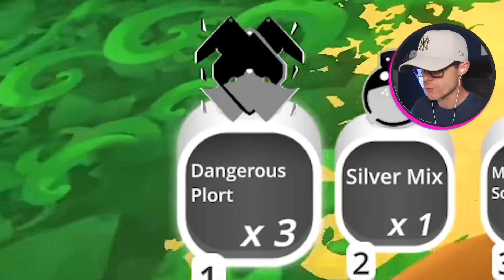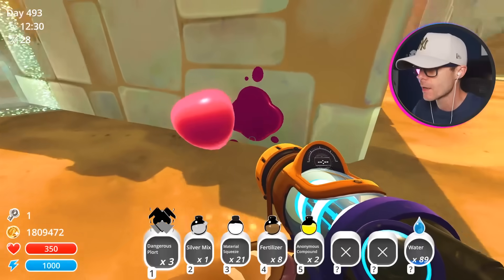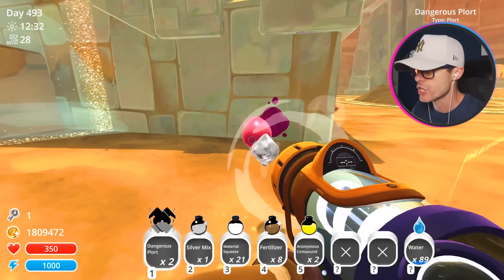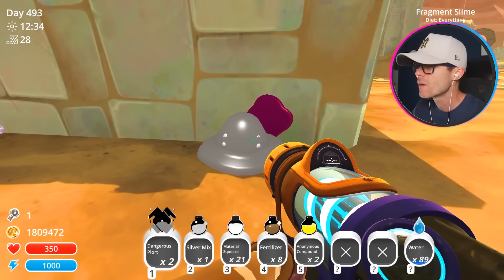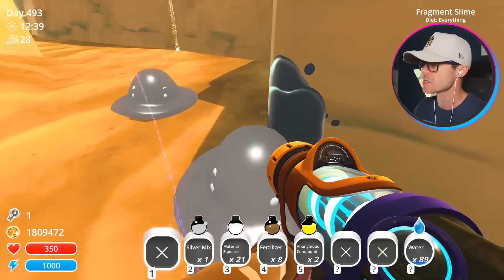I've managed to get my hands on some dangerous plots — I've got three of them. I'm going to feed them to some slimes. Let's go with this little pink guy. Eat this dangerous plot. Fragment slime. Okay, what about some more fragment slimes? Let's get a couple of these things.